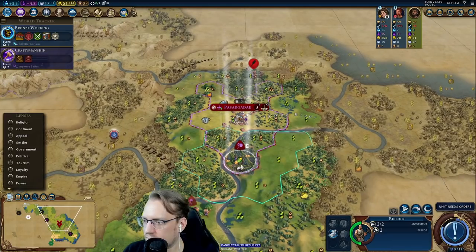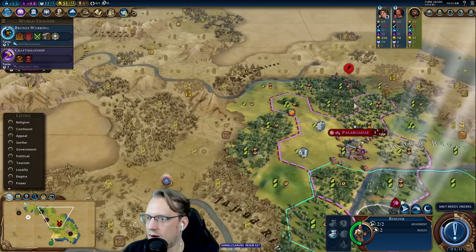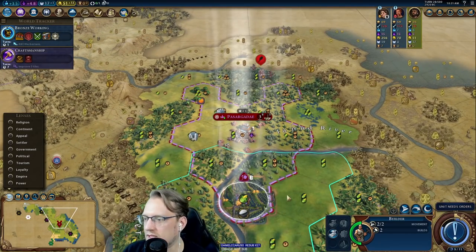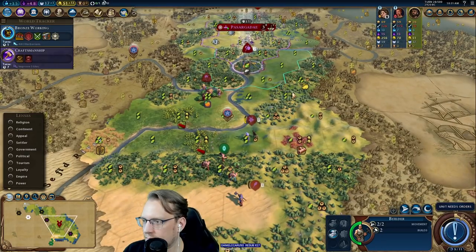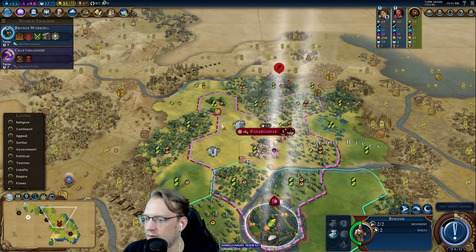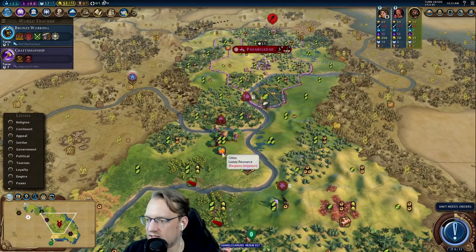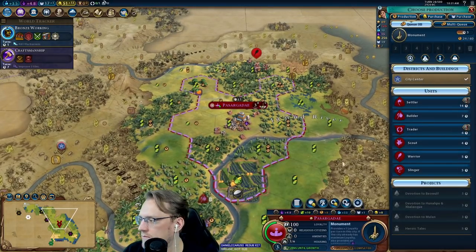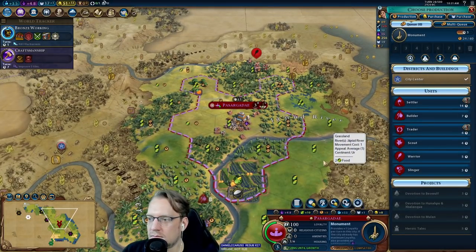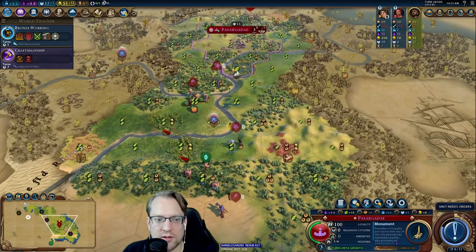I'm worried he's going to declare on me and kill my warrior, putting me in bad shape. There's an unfortunate raiding party headed our way — I didn't notice we had a scout find us. I'll bring the builder down here and improve the citrus tile, and then take the chance that there's iron to improve as well. Not switching from Monument to Slinger, because we're about to have extra production towards units to kill barbs.